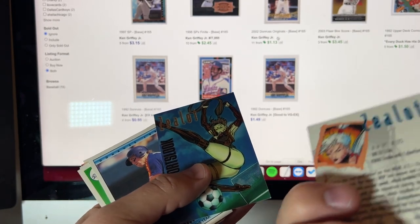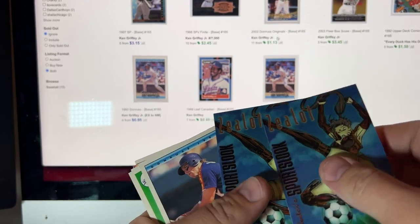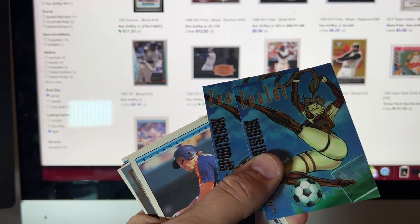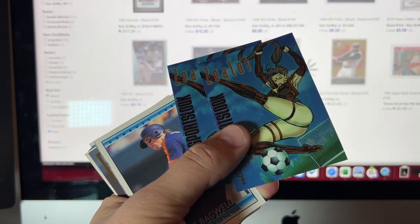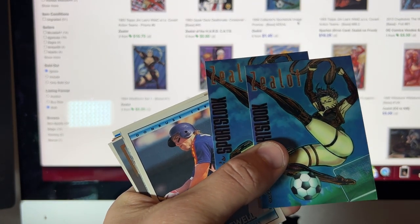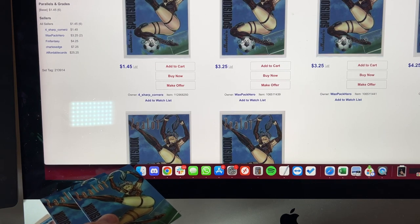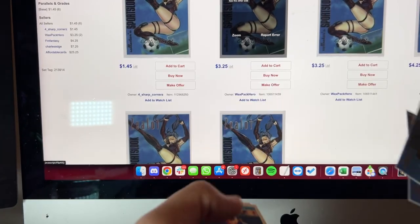I haven't looked these up yet — Z-Lot. Let's just look up Z-Lot and see if we can find this card. Oh okay, here it is right here. Collector Sports Look Image Promos — $1.45 here on COMC. Does it sell? One sale this quarter. Might be worth sending off to COMC.